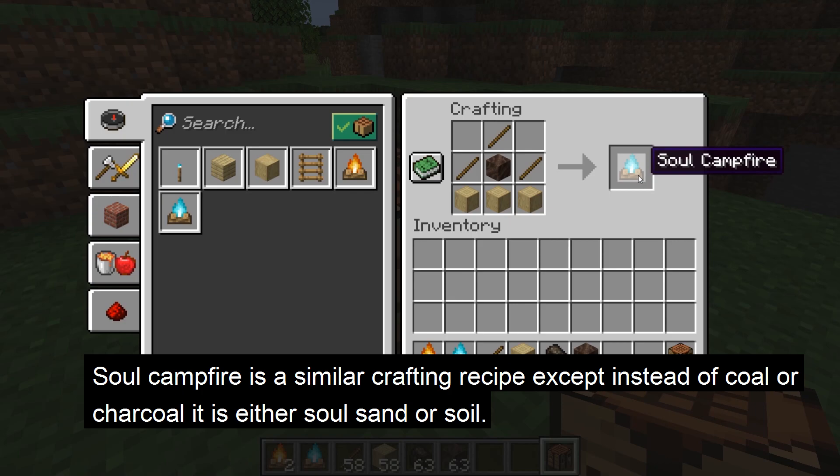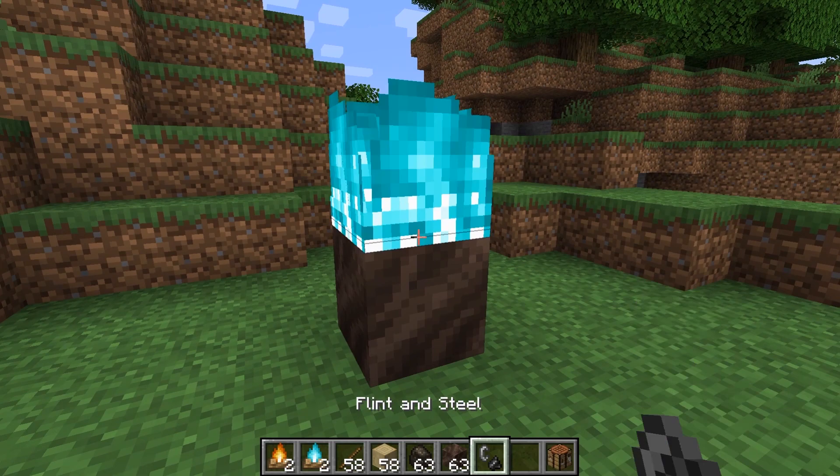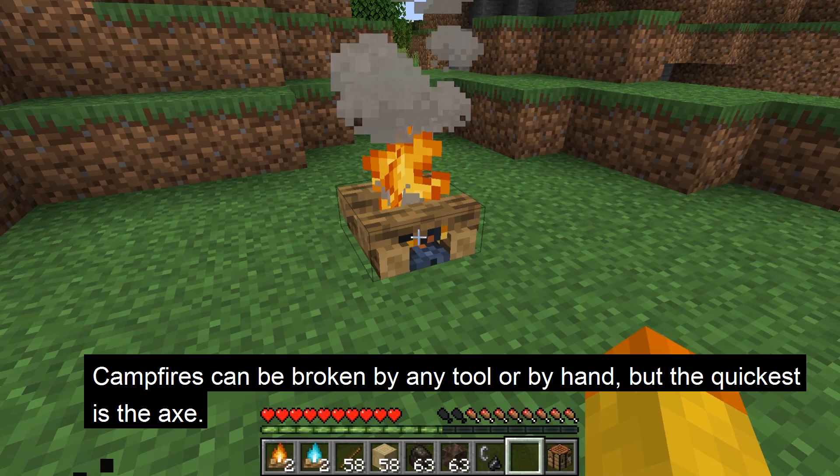For a soul campfire, the recipe is similar. The only difference is that instead of coal or charcoal, it uses soul soil or soul sand. The reason for soul sand or soul soil is because the only way to get soul fire is by igniting either block on fire.